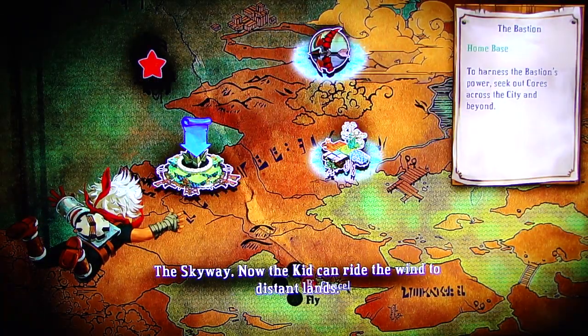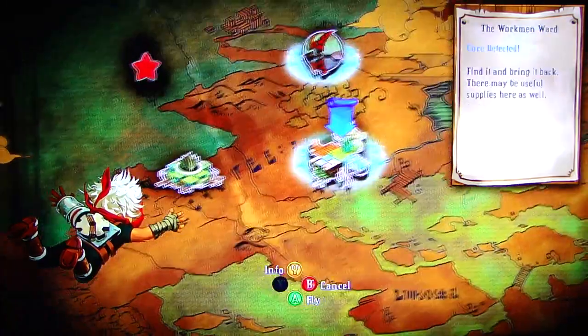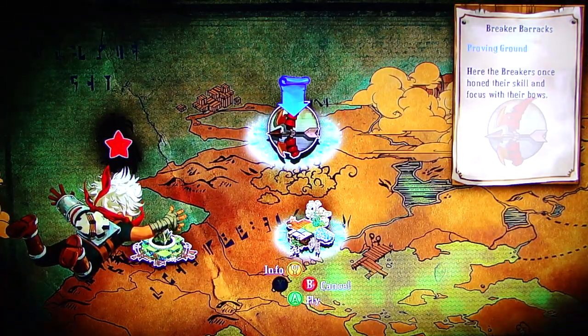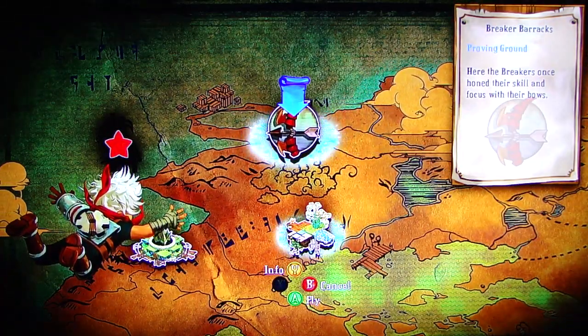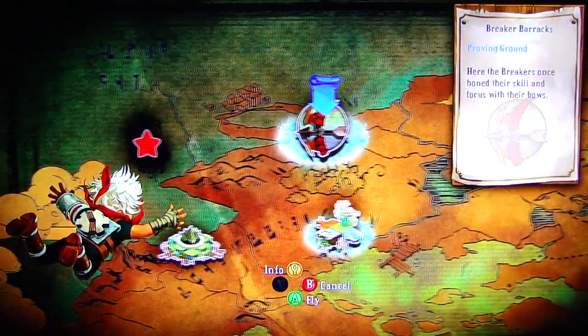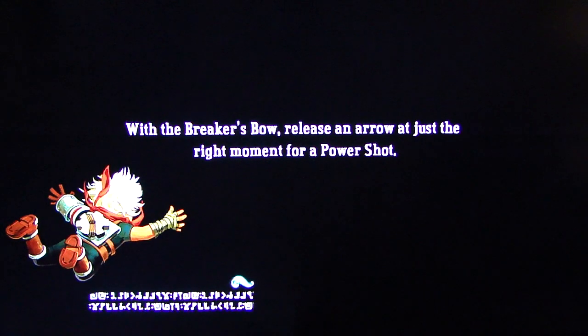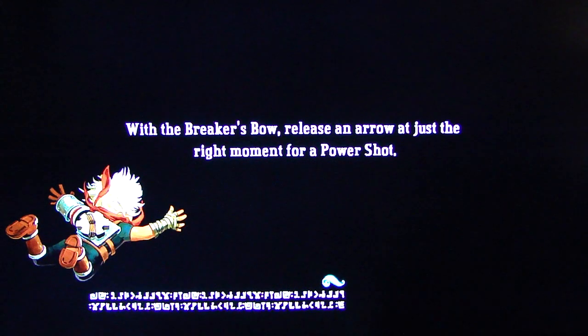All right, Skyway. Now the kid can ride the wind in the distant lands. Here the Breakers want to own their skill and focus with their bows — the Breaker Barracks — and then here's the next place to go. What's the Breaker Barracks? Let's check it out. I wonder if you get anything for going to the Breaker Barracks. I'll get some items or something.